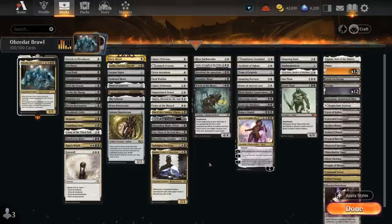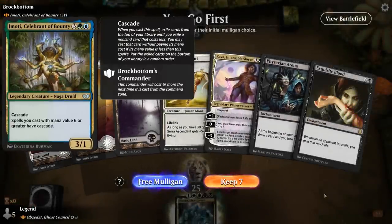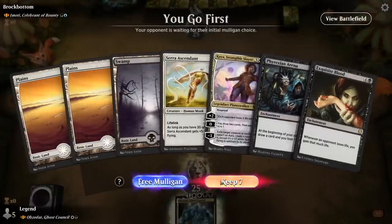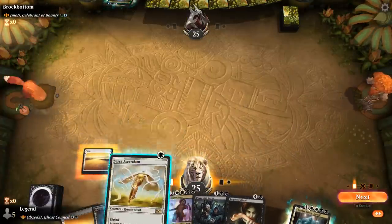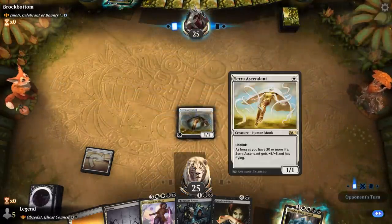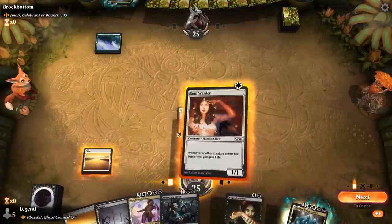Now let's jump into some games. We're on the play facing Emote, a blue-green ramp deck — going to be a tough matchup. We've got Urhain which isn't bad, and if we can find a second black source for Arena, Serra Ascendant can maybe get a couple hits in, although unlikely to get us to 30 life by itself. Soul Warden helps.